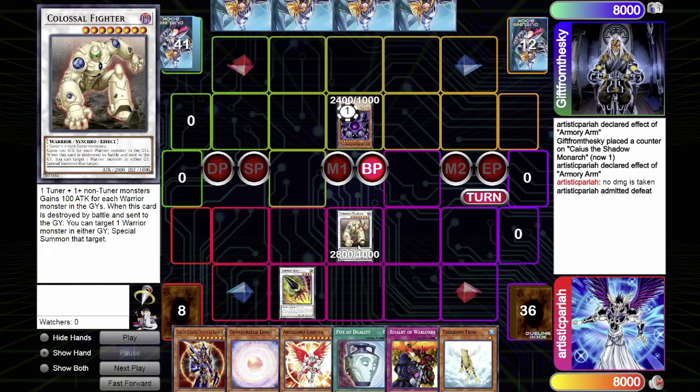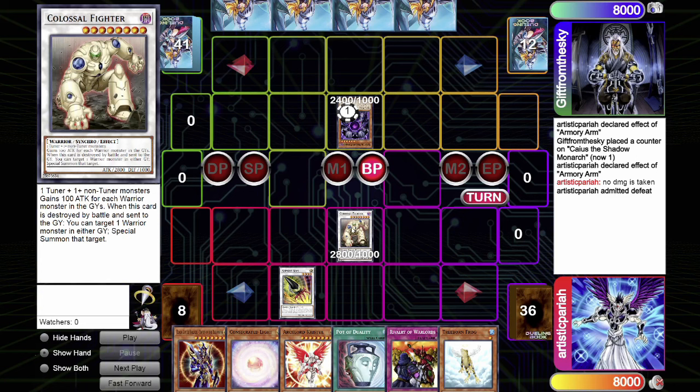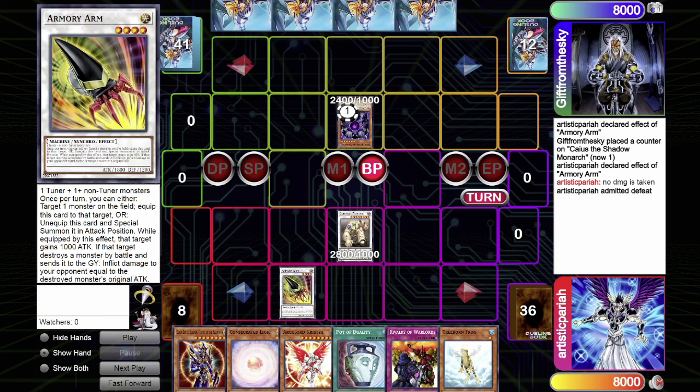You require two Colossal Fighters because Armory Arm checks the monster destroyed in the graveyard as Chainlink 1, since it is a mandatory effect. Because it's mandatory, it's Chainlink 1 and Colossal Fighter, being an optional effect, is Chainlink 2. Since Colossal Fighter is reviving itself from the graveyard, it can no longer check if it's the destroyed monster in the graveyard — so it selects zero points of damage to your opponent. That has been rectified in Tengu Plant format and will be the way it works for this particular format.